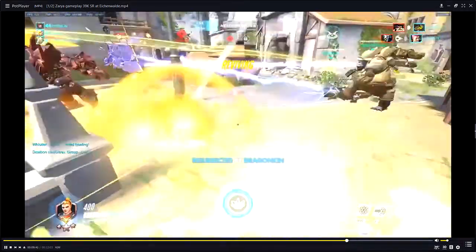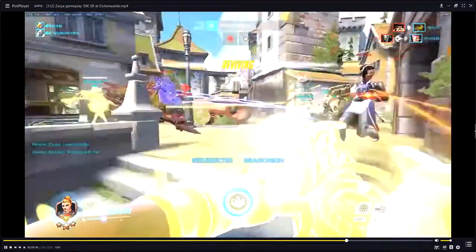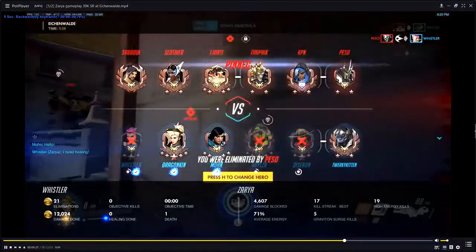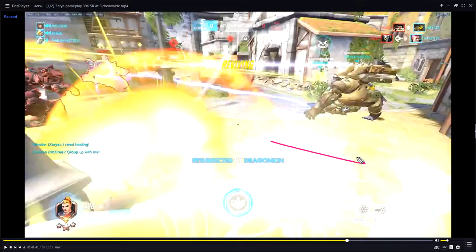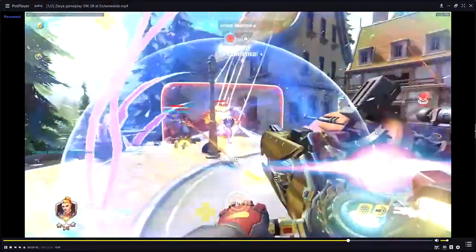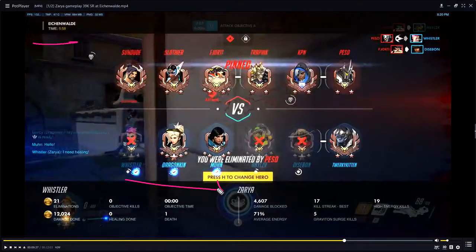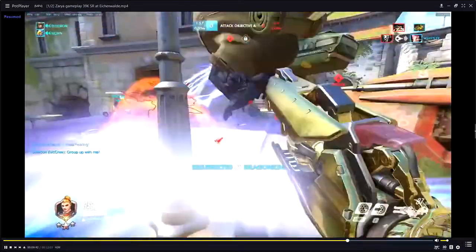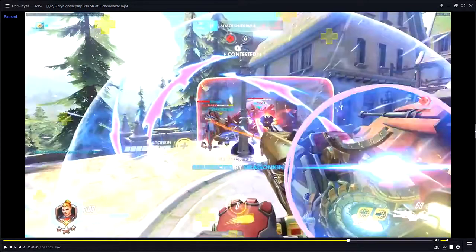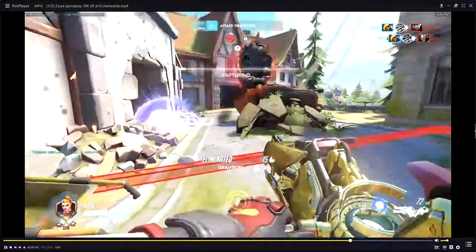He doesn't call Graviton unfortunately. We get rezzed — let's look at the targets on screen before we use it. We see Torbjorn, Symmetra, Reinhardt. You had a Pharah combo ready, and what you need to do is look for her and shield her, because if she gets slept by Ana that'll ruin your whole combo. The barrier you use right when you press Graviton — you need to be looking for your Pharah. You shielded someone else, which is fine, but shielding Pharah is definitely the better play here.